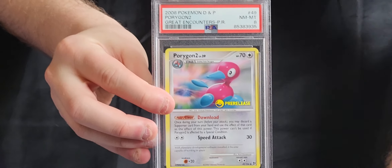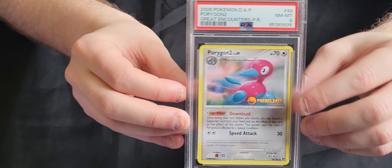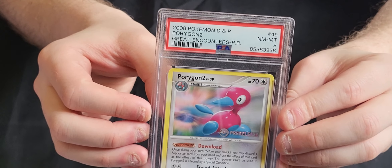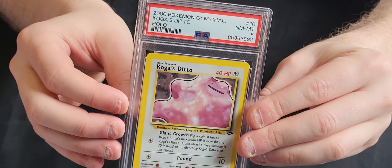The first batch is a sort of mixed set of cards. We've got a Porygon 2 pre-release from Great Encounters - this one's an 8. We've got another Porygon pre-release, also an 8. A third Porygon 2 pre-release, also an 8. We've got a Koga's Ditto Unlimited which is an 8.